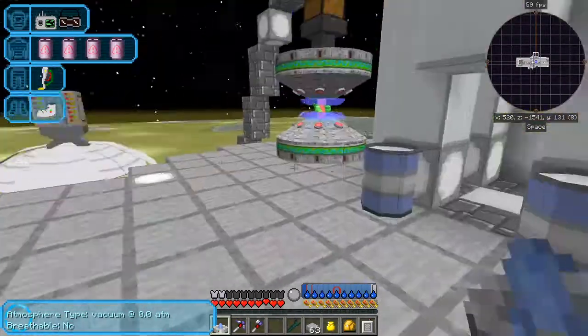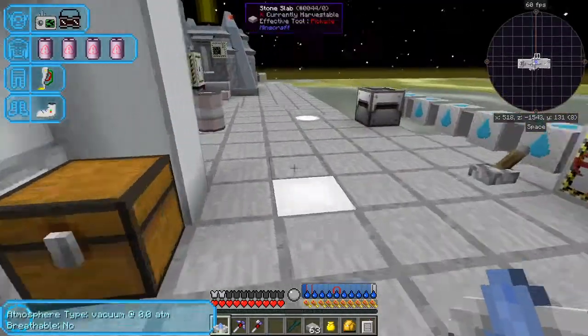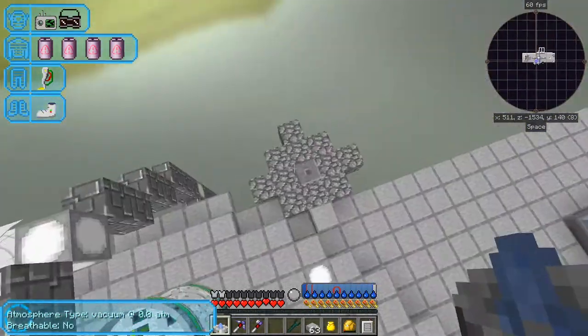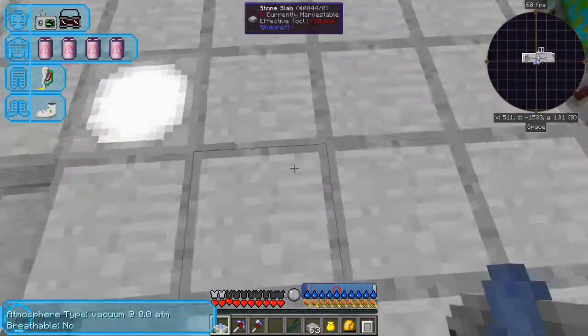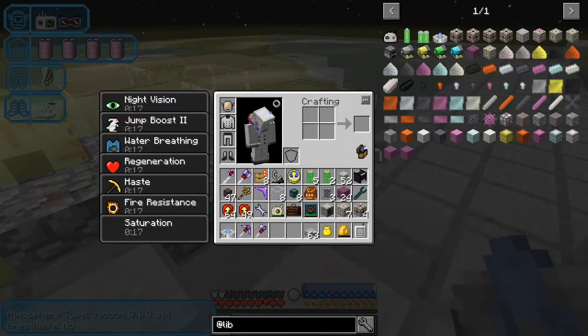Right, that's everything we need. Let's go and build this thing. I've chosen a space just here - it looks like that sort of shape. So let's put it down here. What we have - output hatch - in fact what I'm going to do is move everything I need into my hotbar.